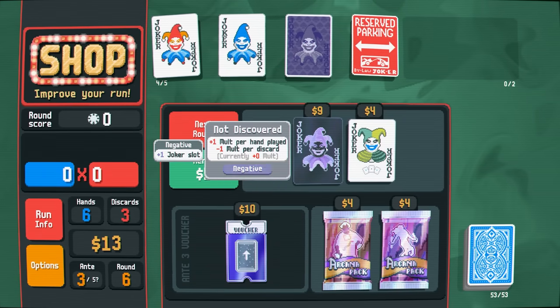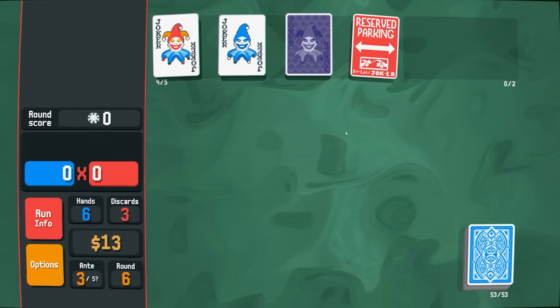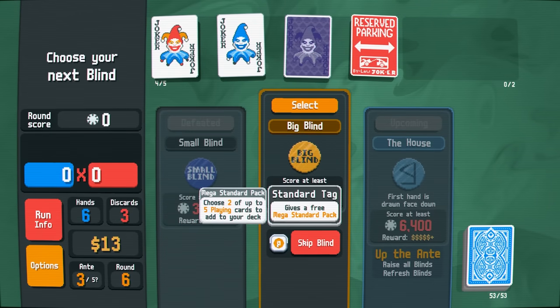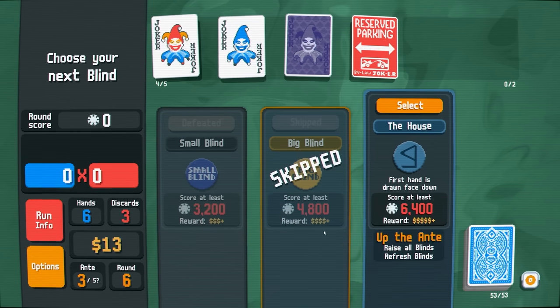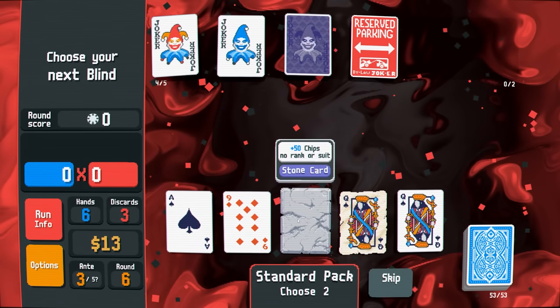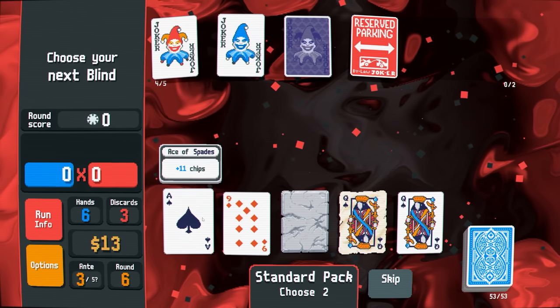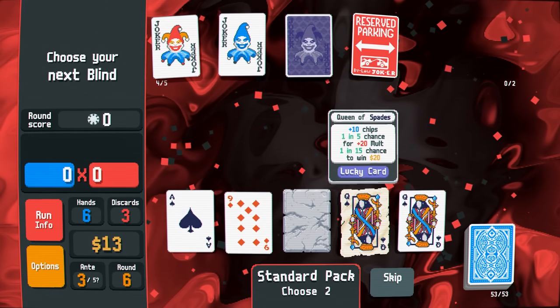Cash out for five but we got 13. I'm not going to buy a negative joker — I'm going to save my money and just go to the next round. Choose up to five playing cards to add to your deck. I think I'm going to skip the big blind and get these free cards — I like this whole skip thing. I got a stone card which is 50 chips, no rank or suit. Ace of spades — really combos well with my deck right now, as does this queen of spades. I think I take these two.